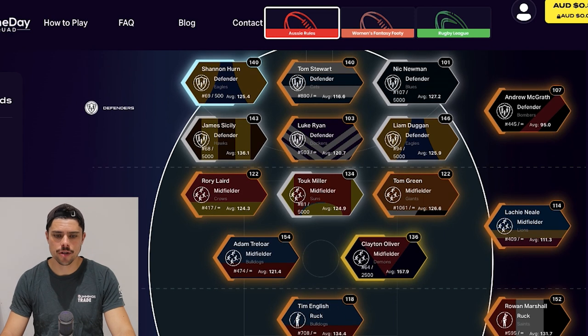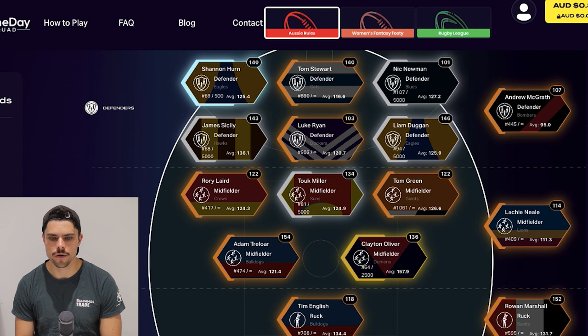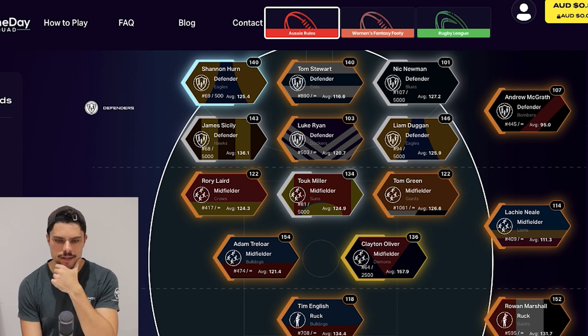Shannon Hearn scored 140 for me as a platinum player - no regrets, he's a star, sad to see him go. Tom Stewart was big. Obviously Geelong's out now. Newman tonned up, Sicily did well - in fact they all tonned up. Luke Ryan was relatively quiet by his standards, but Sicily and Duggan were pretty damn good. I only have one defender there who is playing finals - this is going to be a fun video.